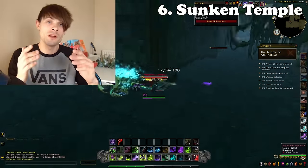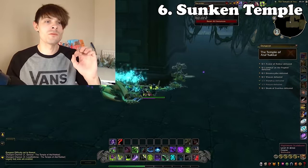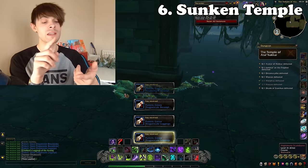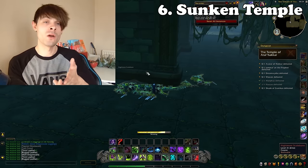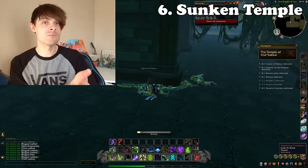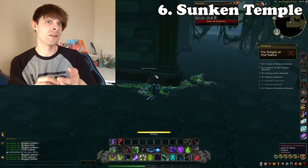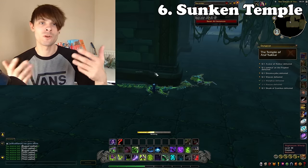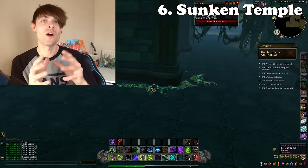This is also known as the Temple of Atal'Hakkar within the Swamp of Sorrows. If you bring a Skinner, you'll be able to get Green Dragon Scales, Worn Dragon Scales, and various leathers. As a side note, you can also boost your classic skinning here — within around three lockouts, about an hour total, you'll be able to hit max level on your skinning.